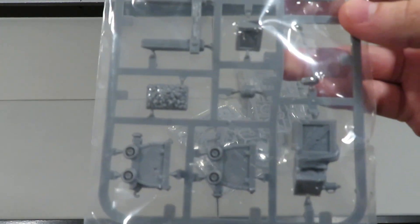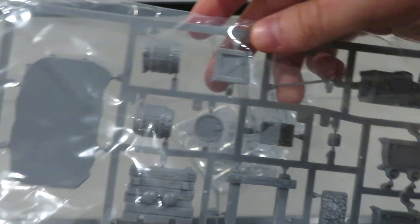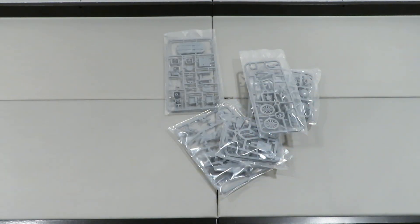This one right here is a terrain set. I don't have any terrain for Shadows of Brimstone. This is actually just crates and basically debris that would fill up in the mine. You've got some tracks and things like that. That's kind of cool - nice to have.